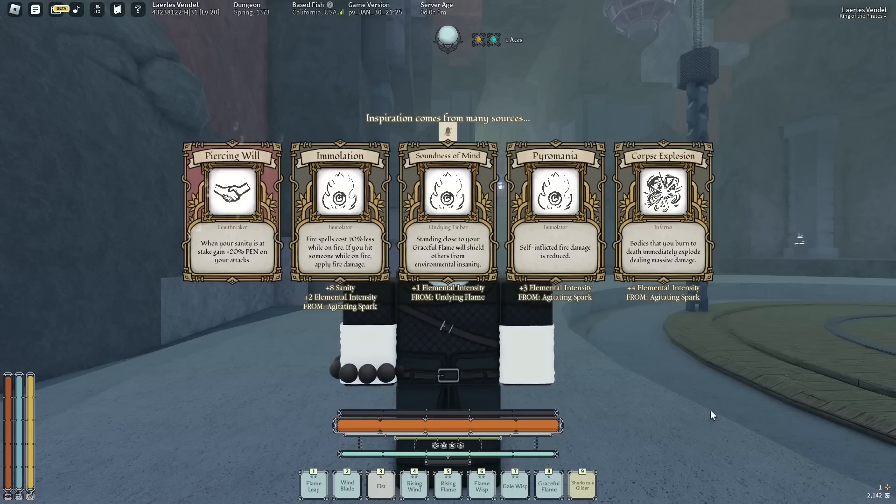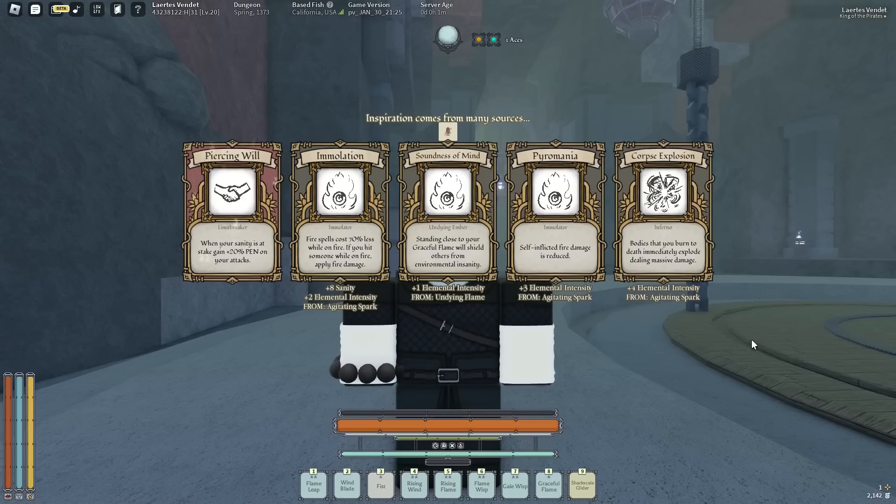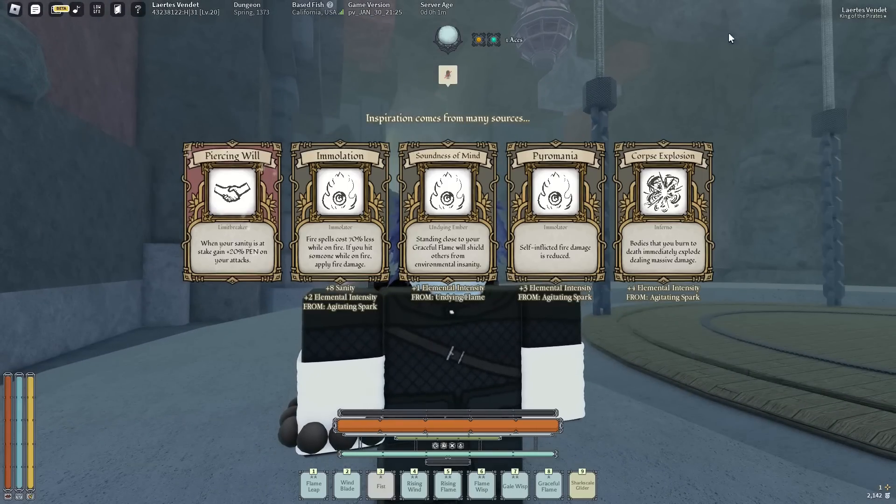Pyromania — corpse explosion: enemies you burn to death immediately explode, dealing massive damage. That's good. Fire spells cost 70% while you're on fire and I only have 2 fire mantras. Probably Pyromania, cause if I never get Emperor's Flame that would suck. And I don't have the fast burning talent so I don't really care about the other one — people probably just extinguish themselves anyway. Pyromania.